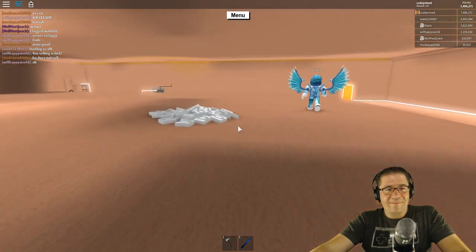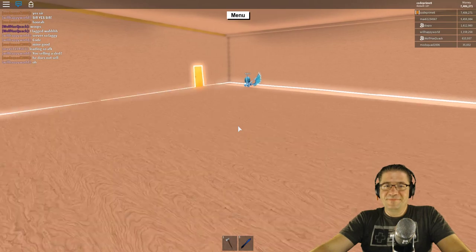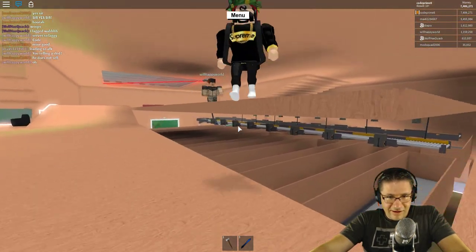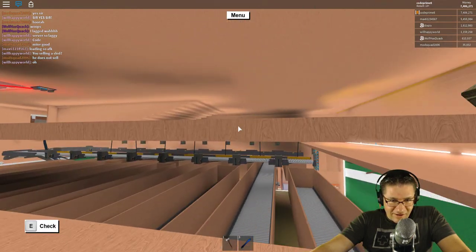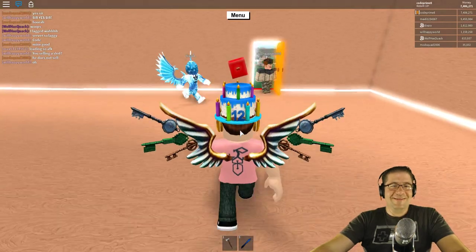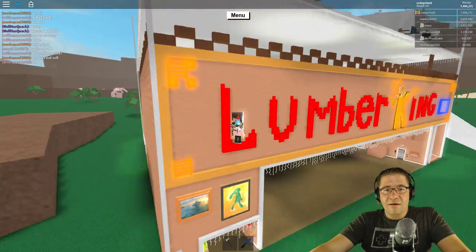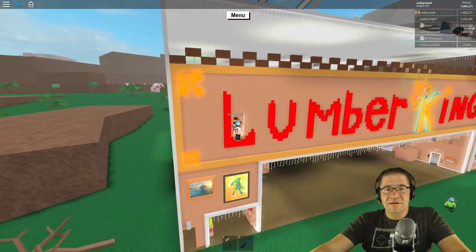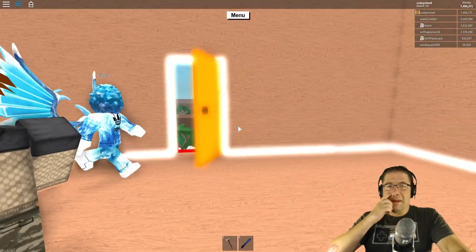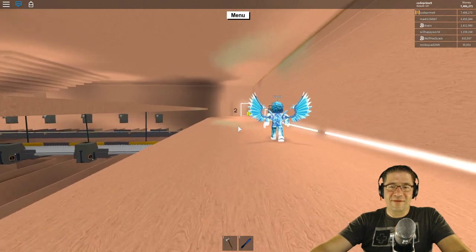Extra storage here — I'm not really sure what I'm going to do with this space. I might make noob offices. Over here is the door to my sign. I love sorting systems — I'm addicted to them.